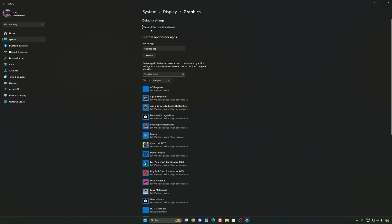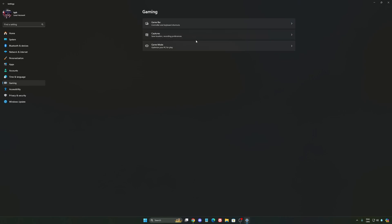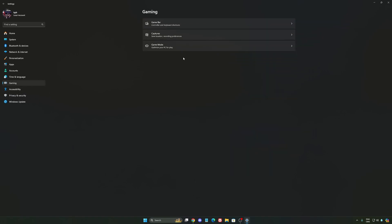After that, we're going to go to Graphics and change the default graphics settings. Make sure that your Hardware Accelerated GPU Scheduling is turned on — super important. Then we're going to go back to Gaming and go to Capture. Make sure that everything is deactivated here, so you save all your resources.